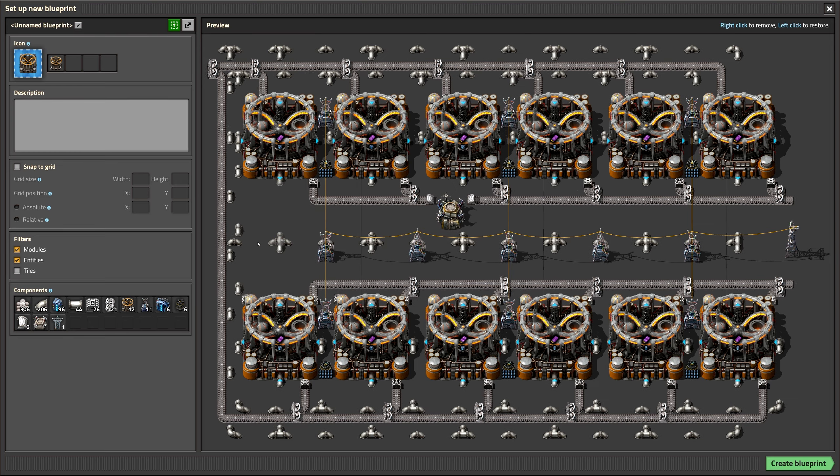We don't need that second pipe over here, which luckily gives us space for that second belt. We don't need those, and the same thing on the other side. It's sometimes easier to update the blueprint and paste it, then do it after robots have built everything — in my opinion.